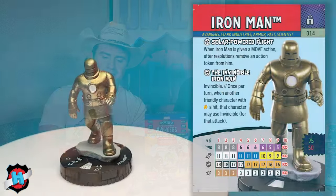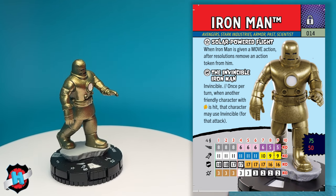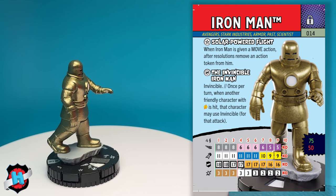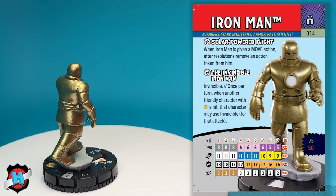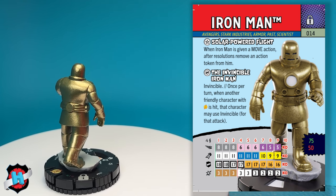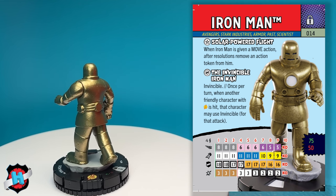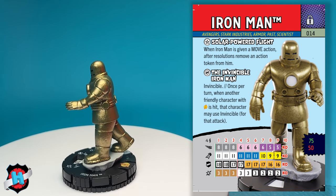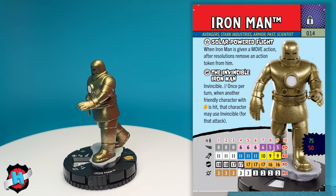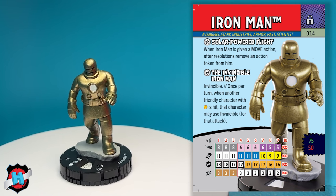I absolutely love this big golden armor that he has. His keywords are Avengers, Stark Industries, Armor, Past, and Scientist, which is really cool. He has a trait, Solar Powered Flight: when Iron Man is given a move action, after resolutions, remove an action token from him. For those that have been playing Heroclix for a long time, you know this is how the old Avengers team ability used to work — love this throwback. He has a special defense power on his first four clicks of life: Invincible, once per turn. When another friendly character with Avengers is hit, that character may use Invincible for that attack. Super cool — love handing out the defense power.